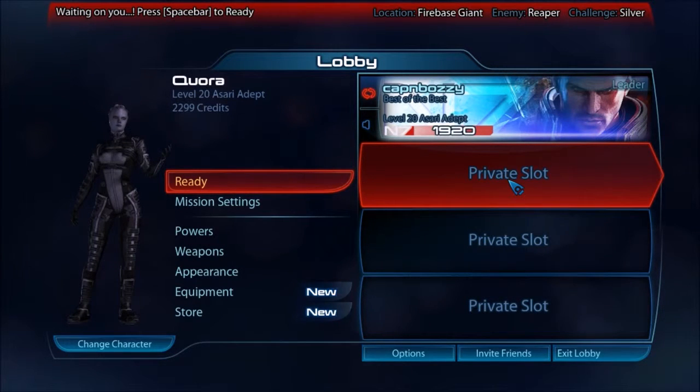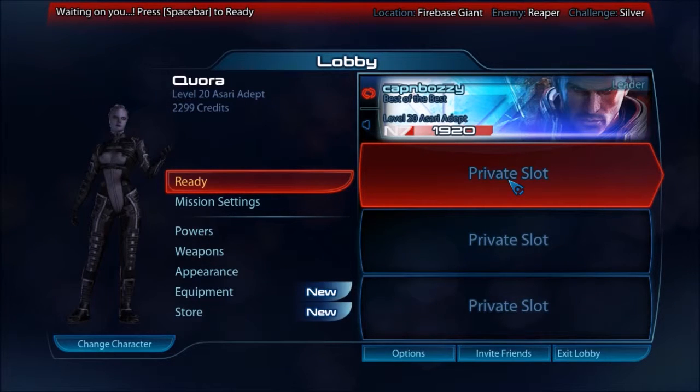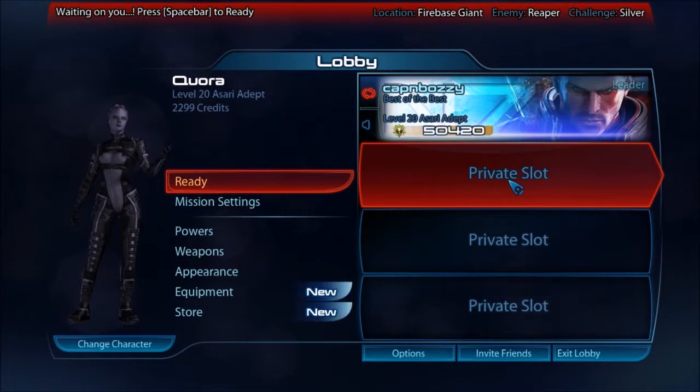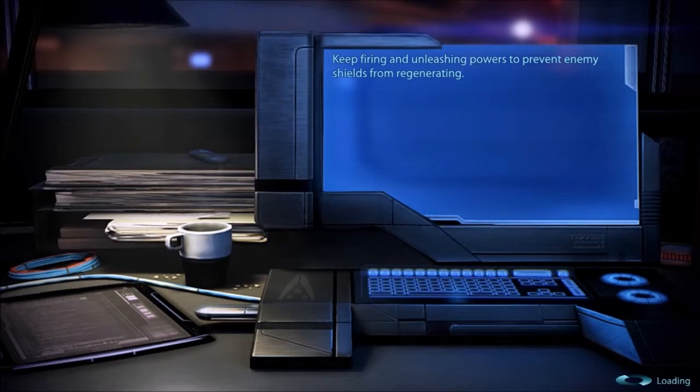Hey, what's up guys? Cap'n Bozzi here with the next episode in the Mass Effect 3 Multiplayer N7 Academies series. In this episode, we're going to go into power combos, something that is extremely essential to understand in Mass Effect 3 Multiplayer. I know I've received some questions about power combos before, just demonstrating how they work in a basic manner, so that's what I intend to do with this video.